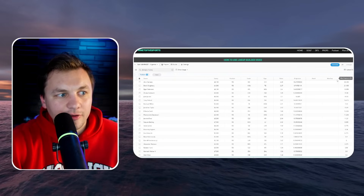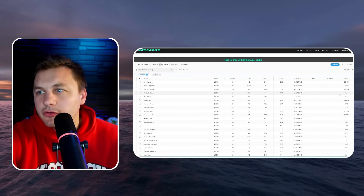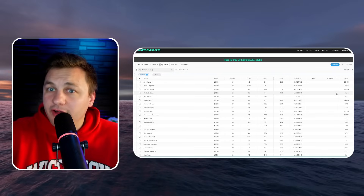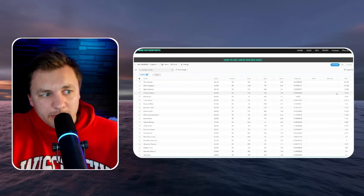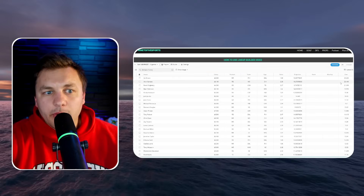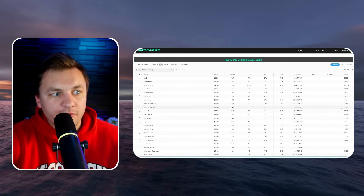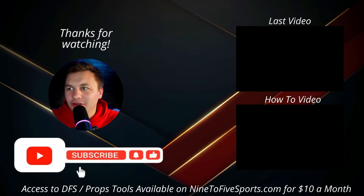Looking at the full slate ownership: Alvin Kamara I agree with, Devin Singletary and Bijan Robinson I don't think we need. Chuba Hubbard is pulling a lot of ownership too — I don't think we need to go there either. Miles Sanders didn't play many snaps. Looking at the props board, Hubbard is projected around 8.5 to 9 fantasy points, maybe 10 with a touchdown. Don't love that too much. At receiver, AJ Brown is pulling in chalk ownership — I'd rather go CeeDee Lamb there. Michael Pittman Jr. is pulling ownership too. There are so many decent edges on this slate.